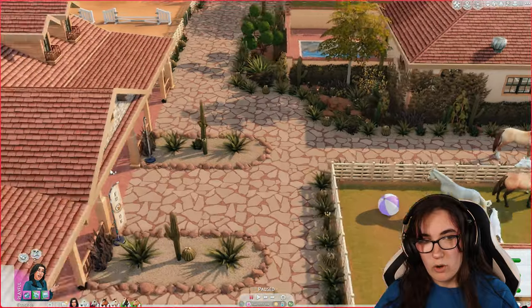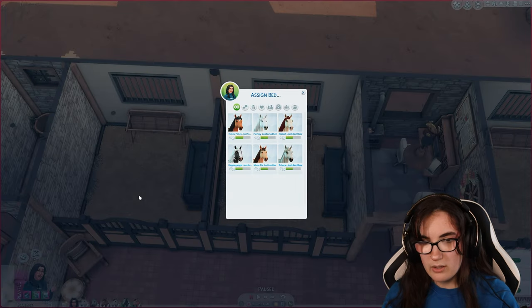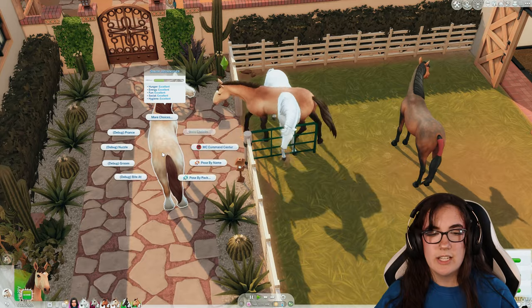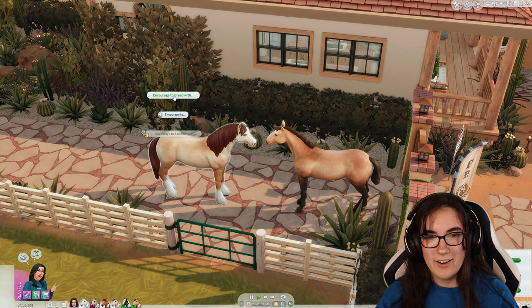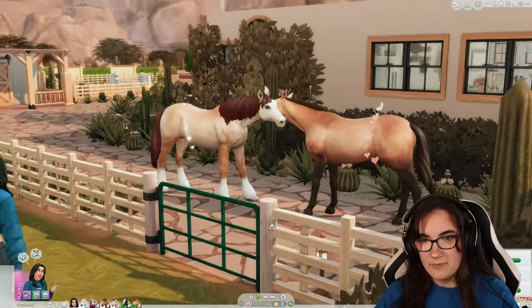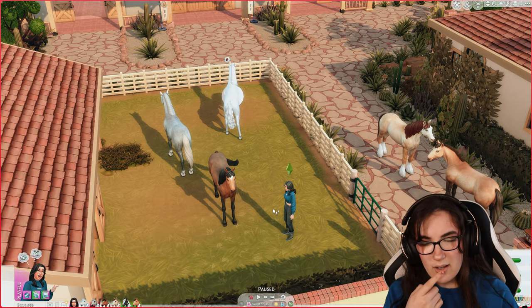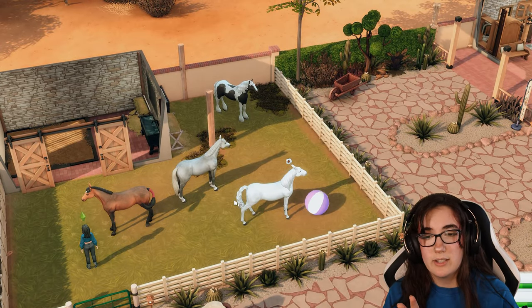Moonpie is going to have a foal with Shiloh. I have them nuzzle each other — it's not necessary but I think it's cute to get them friendly first. We encourage Shiloh to breed with Moonpie and they do it straight away. Our foals are going to be adorable! We didn't see the animation with Prince and Dappleganger, so I'm not sure if she's pregnant, but hopefully the other two are.